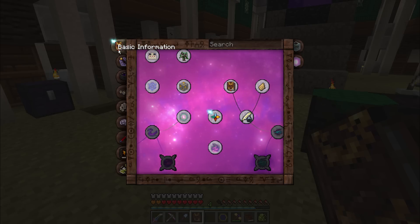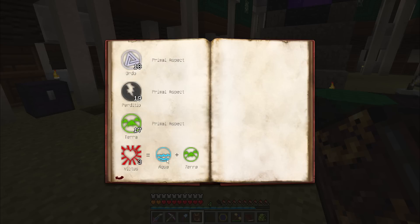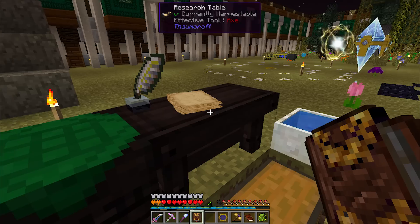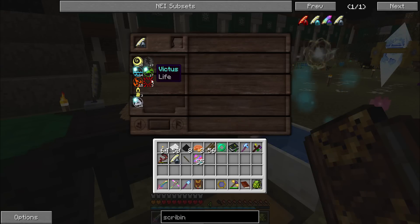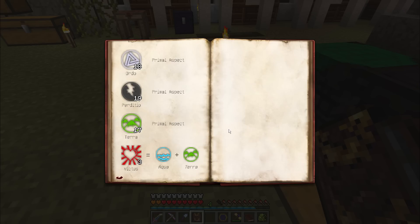You'll also find when you scan something that you get this big glowy star here — this lets us know that there are new aspects in here. When we look at the aspects, we can see that Lux is created by Air and Ignis, and Victus is created by Aqua and Terra. We'll be able to put those together in our research table. Later on, we'll be able to upgrade the research table through Research Expertise to show that stuff right in the table without needing to reference the Thaumonomicon.